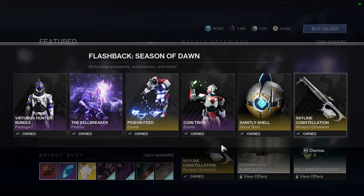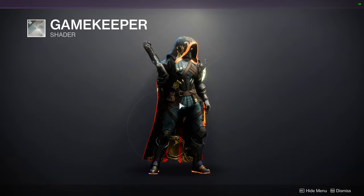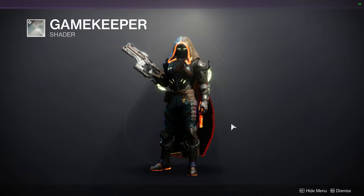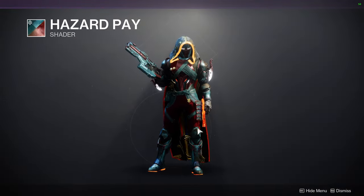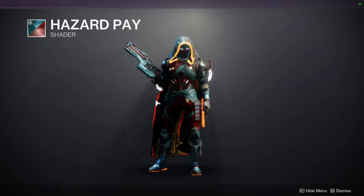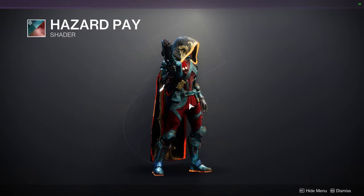The Gamekeeper shader is up first — I love this shader, it's really dope. The glow isn't that great but the blue with brown combination is really growing on me. Then we have Hazard Pay, which I think looks terrible — it doesn't really change much. I like the color combo of light blue and red, but it might just look better on plate armor. Then Ghost Purple for the transmit effect.